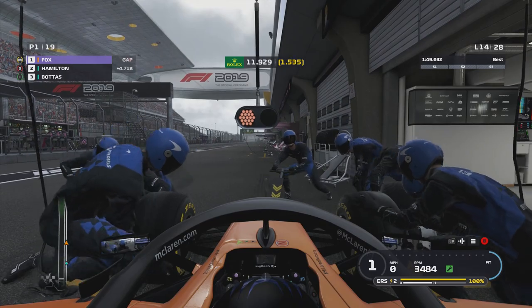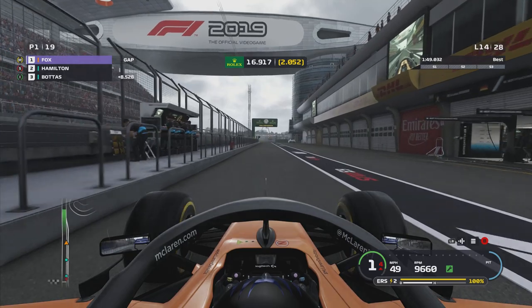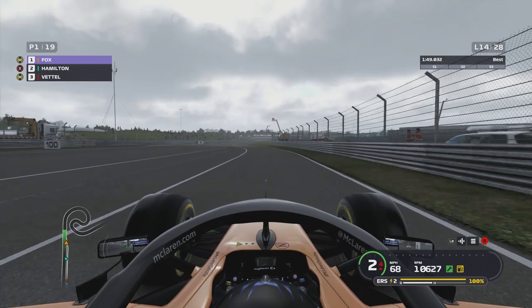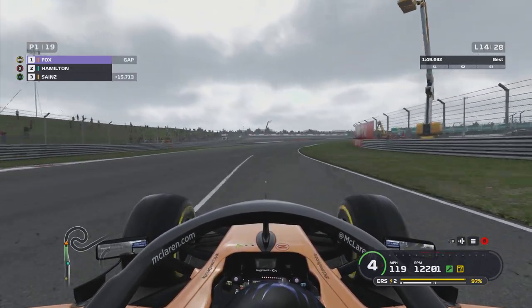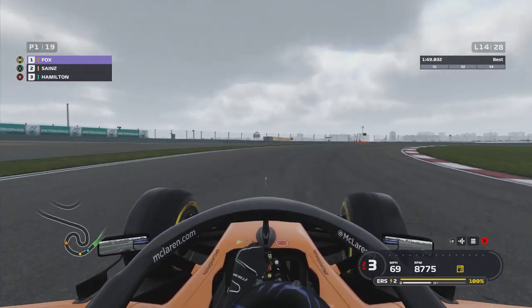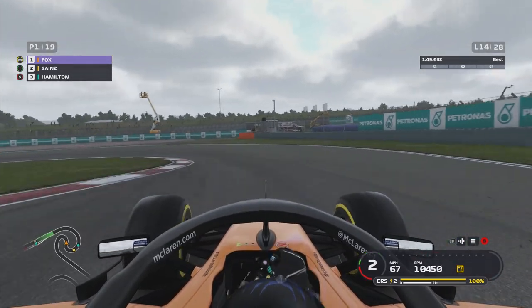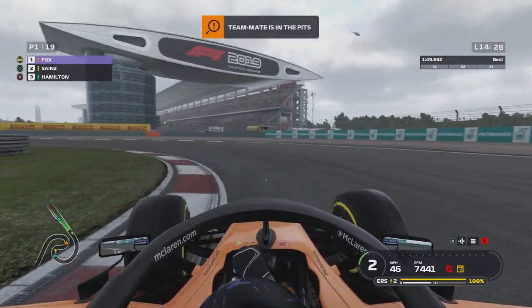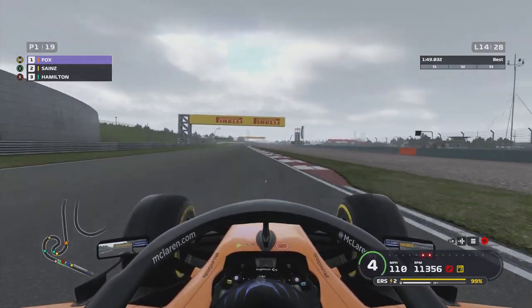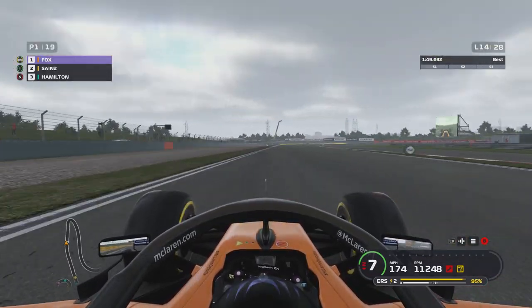The mediums can do 14–15 laps so we shouldn't have a problem there. Hamilton meanwhile goes onto soft tyres — a different strategy to mine — so Lewis is going to be absolutely rapid in this stage of the Grand Prix. Bottas gets held up a little in the pits having just served Hamilton's car. Luckily Sainz has gone in front of Hamilton, which hopefully gives me a lap or two of buffer. Bottas rejoins in third, a long way off. If Hamilton passes us, our fight is going to be with Bottas.